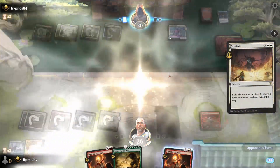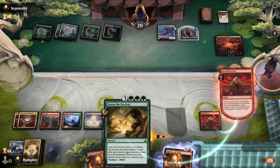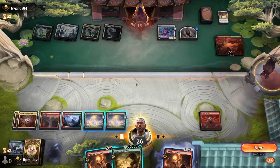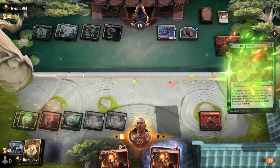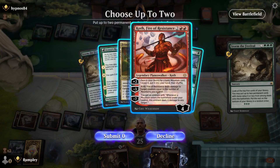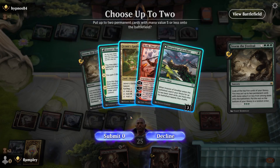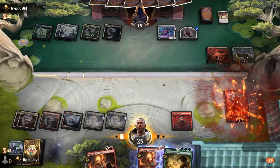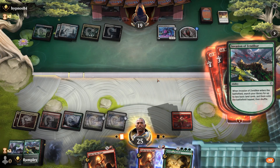Sunfall. Gonna go ahead and exile now. That's good for us because that means we can resolve Storm the Festival. I think we've gotta take the Koth — Koth and Invasion. Stopping Phyrexia is all that matters. I think we might force two Forests here.